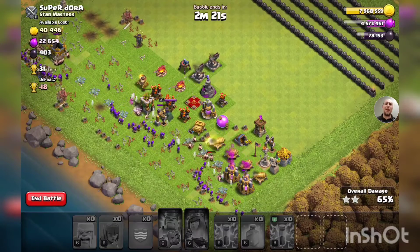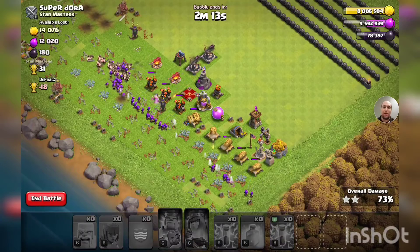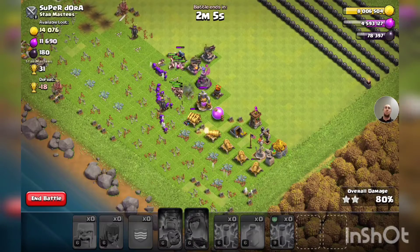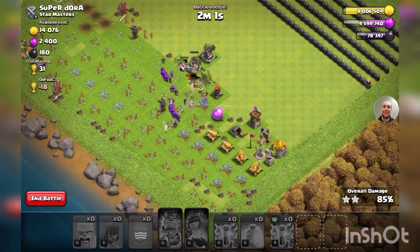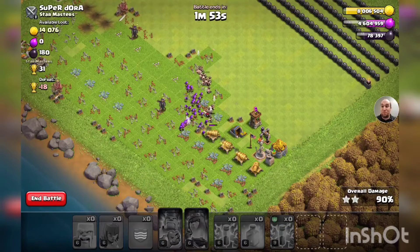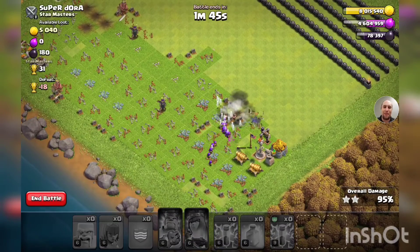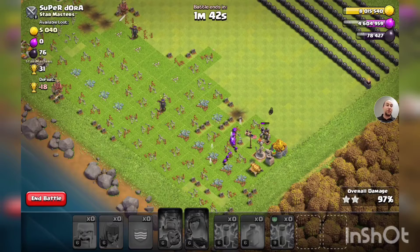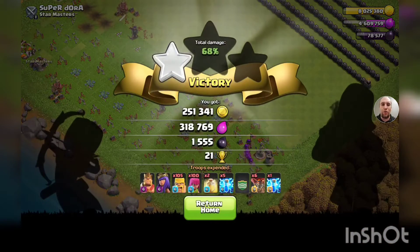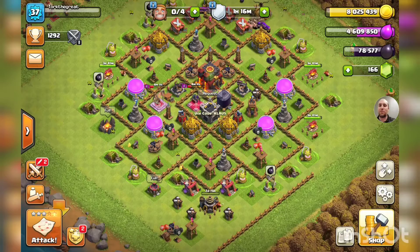Those expos aren't going to be able to handle this horde of barbarians and archers — let's finish her out and get the three-star. All we need is a two-star for another 4x star bonus. Last wizard tower went down, last expo down, just a line of cannons. Super Dora from Star Masters — thank you for leaving your progress base open! The three-star: 99% — gold storage is the last thing to go. Boom!